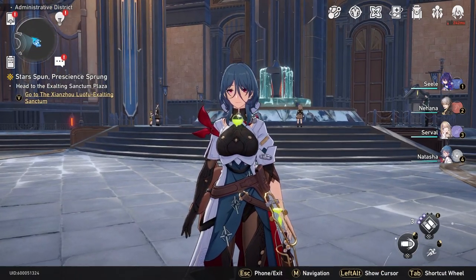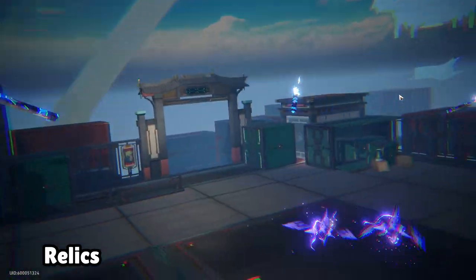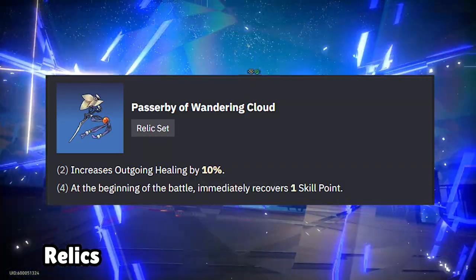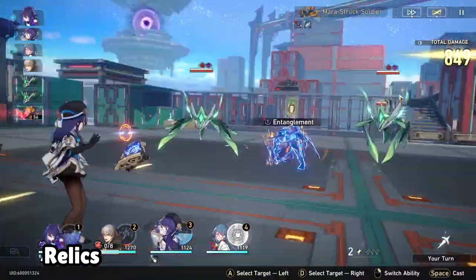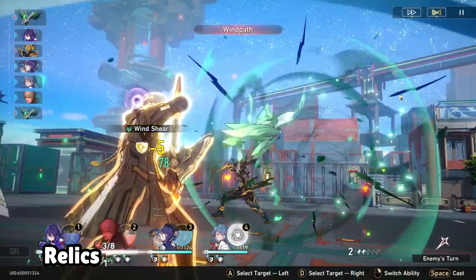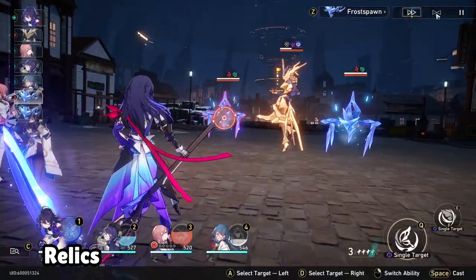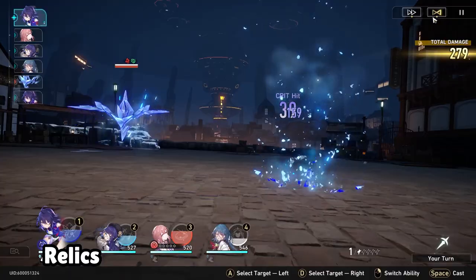Once you've got your lightcones sorted, it's time to farm relics. The best relic set for Natasha right now is the Passerby of the Wandering Cloud. This set offers an increase in outgoing healing, as well as restoring skill points by 1 at the start of battle — giving all that Natasha needs with healing and extra skill points, which is especially useful for her since she's very reliant on her skill. There really isn't an alternative relic set right now, so until Hoyoverse releases another healing set, you're stuck using this one.